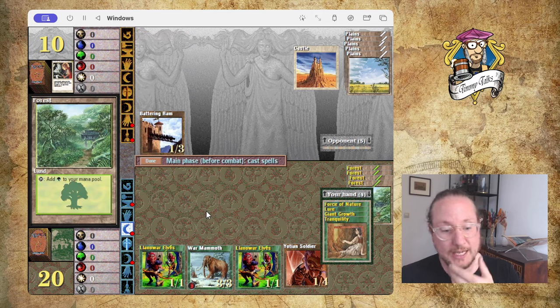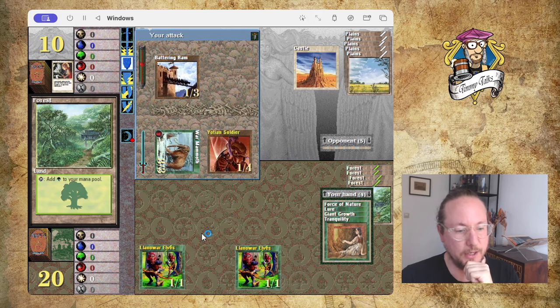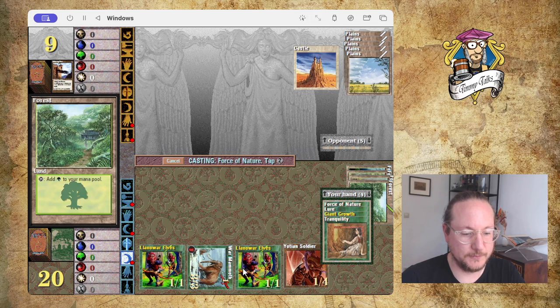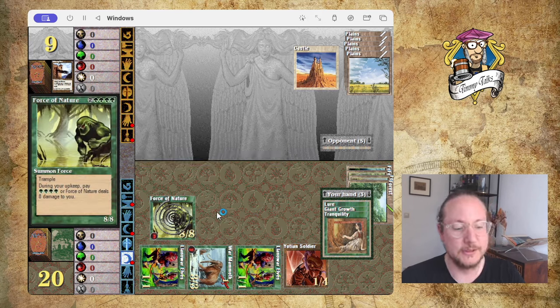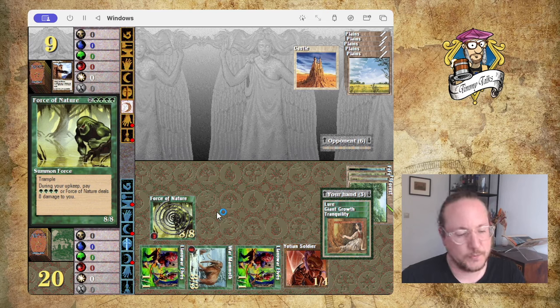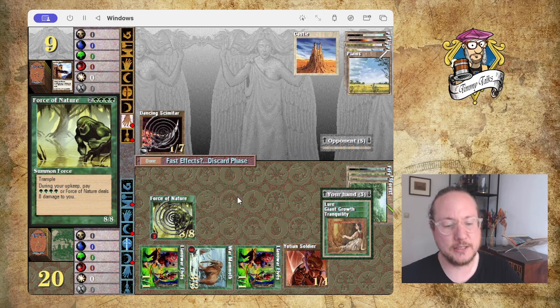I can cast Force of Nature! Let me first attack — he's probably going to block... he doesn't. Now I'm going to cast the Force. It's only six mana to cast for an 8/8 with Trample — that is really good in Old School. The thing is you need four green and there's the upkeep cost, and Maze of Ith is an issue, but you just need some land destruction. Force of Nature doesn't see play often enough at Old School tournaments — it has potential.